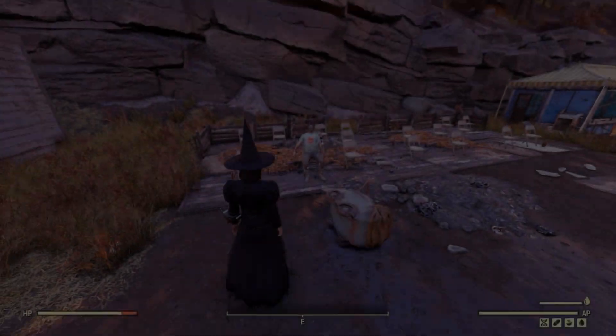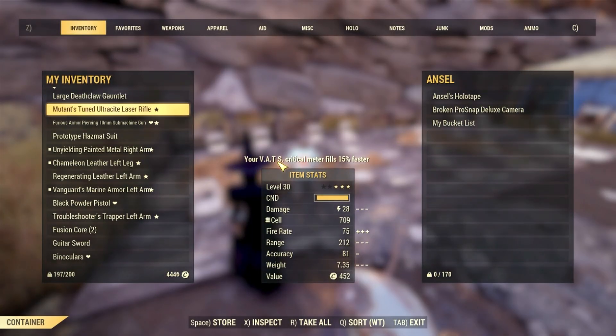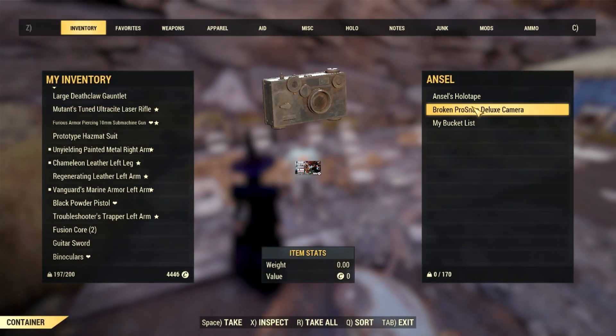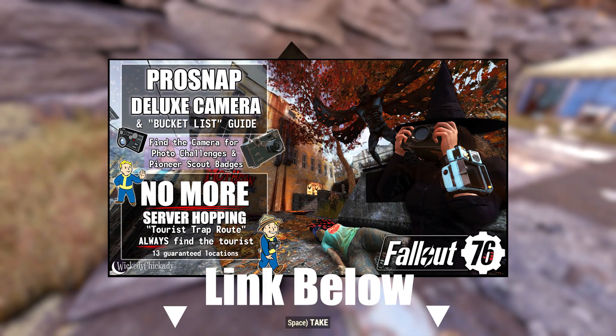With a lot of our badge requirements, we're going to need to take some pictures with a camera. This camera is found on the body of tourists, which can be found at one of 13 locations. I've made a helpful camera video guide of where and how to easily find the tourist and how to begin the bucket list quest. Link is down below.